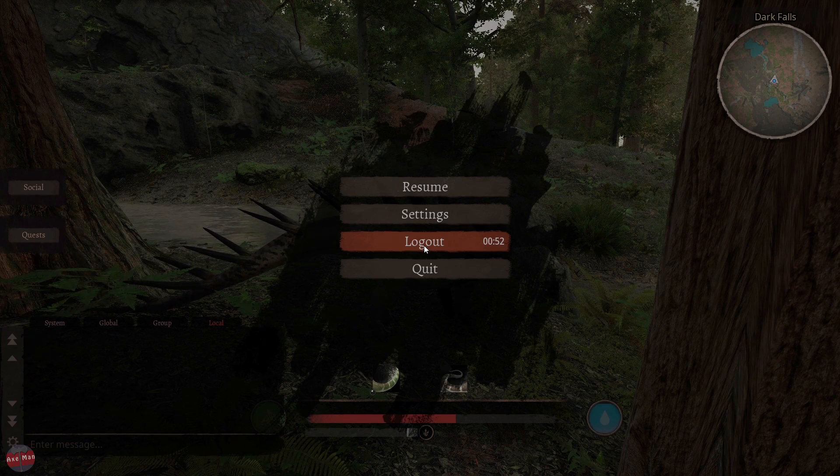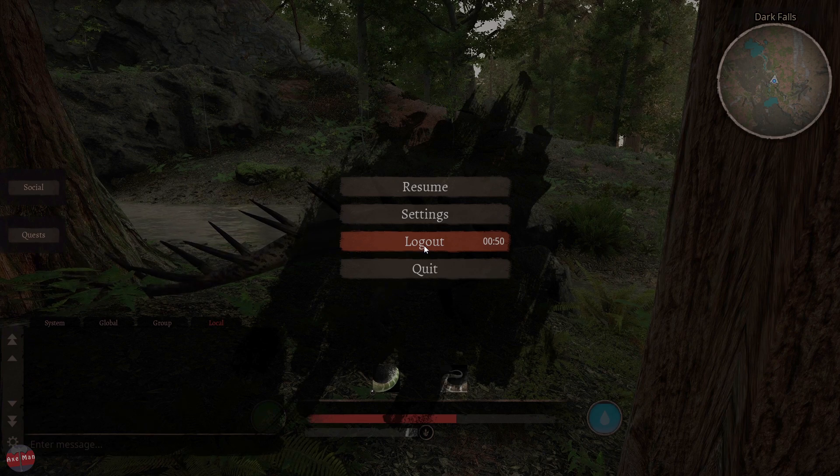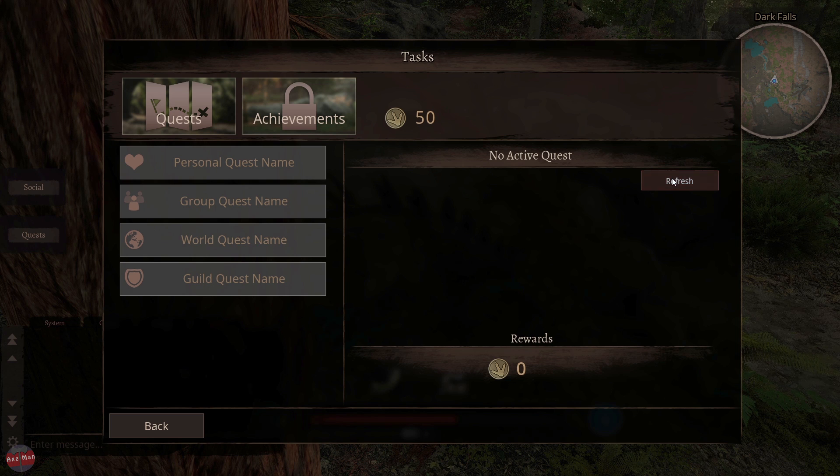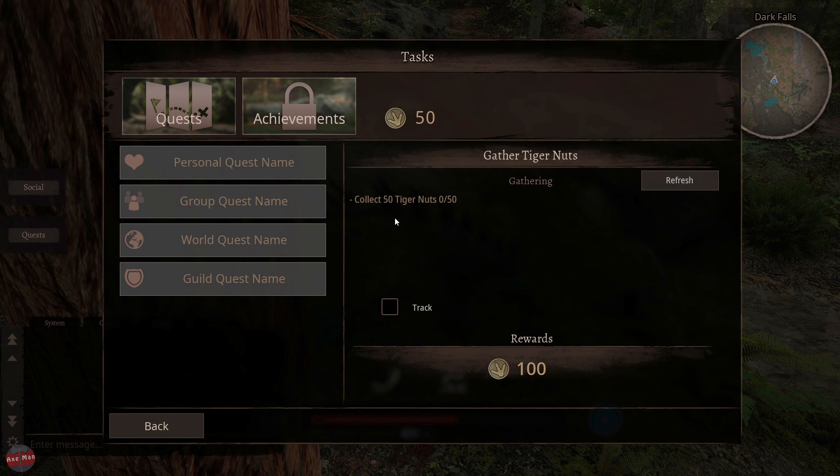We'll log out and then we'll have a look at skins we want. Oh man, I'm excited. Can I just have a look at the other quest now? What's my next quest? Oh, none. Oh there we go — collect 50 tiger nuts. No thanks.